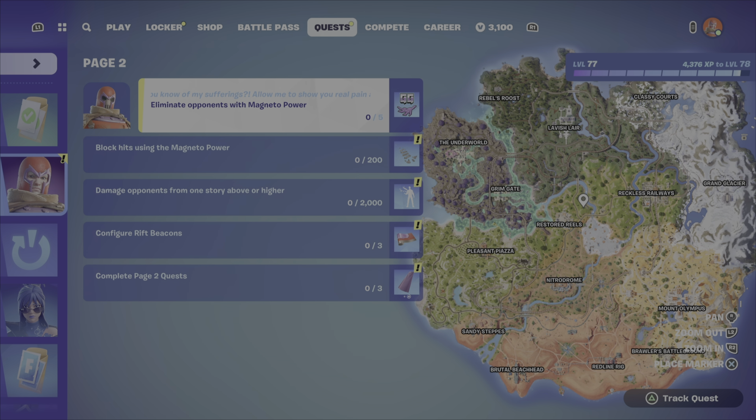Hey everyone, how are we doing? We are looking at the Magneto Page 2 quest. This is eliminate opponents with Magneto power — 5 kills in total needed to complete this one using it.